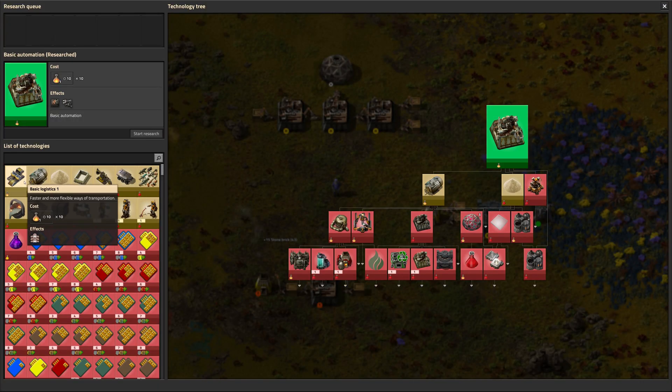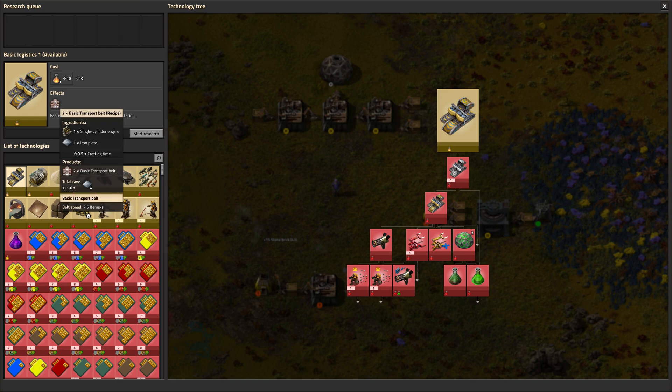So that should be all automated. Let's get some belts — that'll make things easier, at least with the coal. We can move all the coal around automatically.